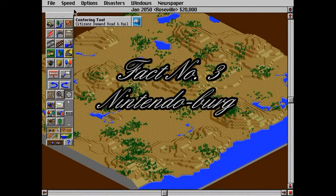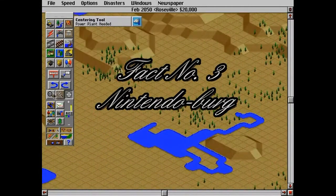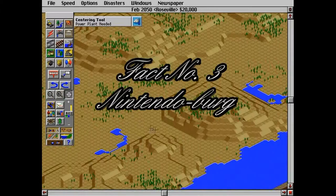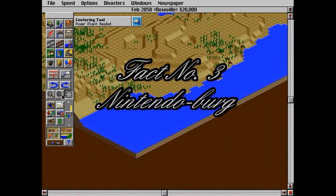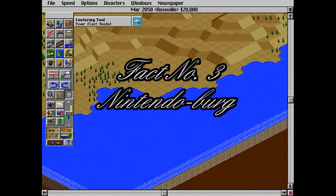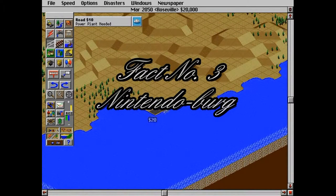Fact number three: While SimCity 2000 did make it to the N64 and N64DD, they were only released in Japan. The N64 port featured some additional features, mainly in the form of mini-games: a dating game, a TV instead of a newspaper, horse races, and monster breeding.